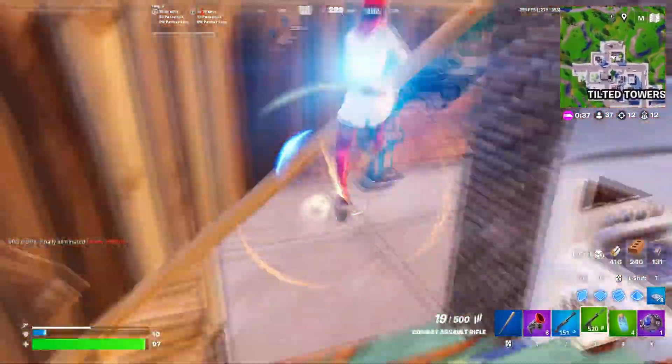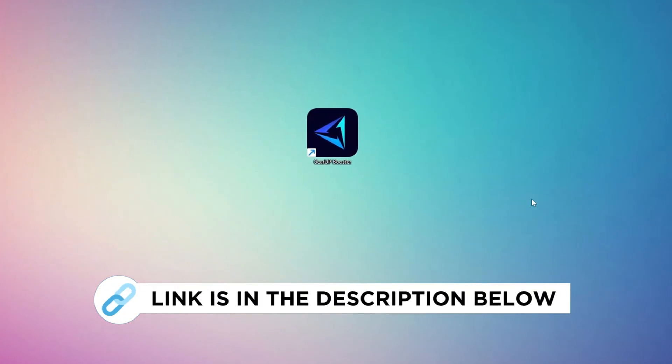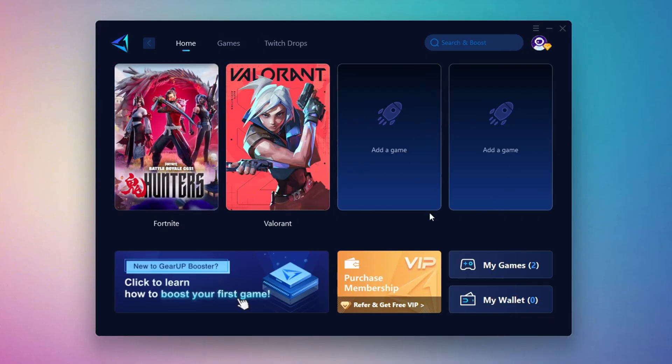Now I'm going to show you the best tool to get stable ping while gaming. Download the Gear Up Booster tool from the official website using the link in the description. After downloading, install it on your PC. Once installed, you'll see the Gear Up Booster interface.